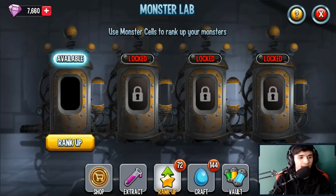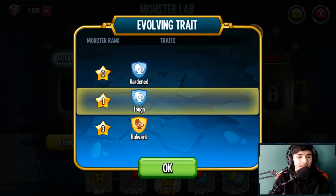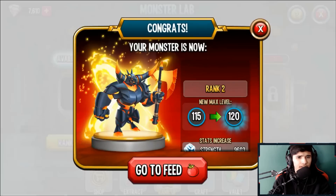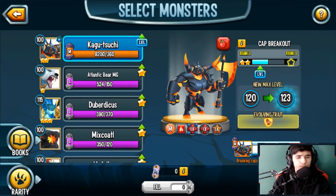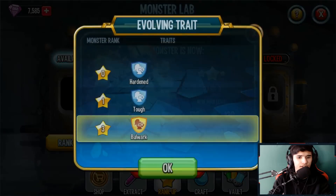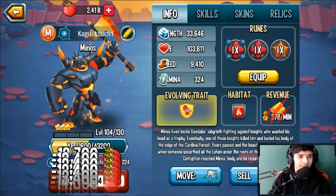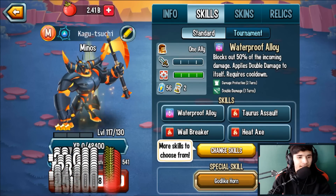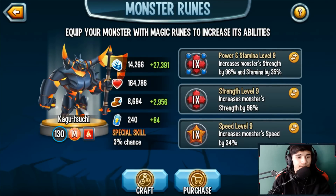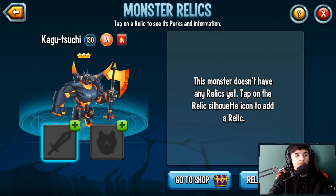We're going to rank it up to level 130 and then check the stats. We just unlocked the Tough trait at rank one. We got it to level 130 — this is when you unlock everything: Bulwark, Tough, all the good stuff. We quickly got it to 130, and here are the stats with runes combined.